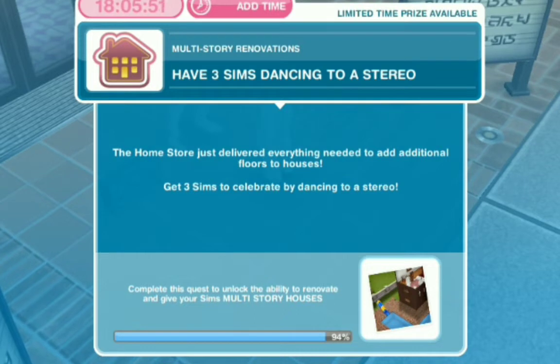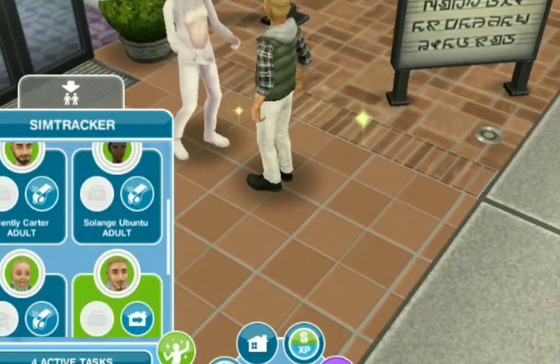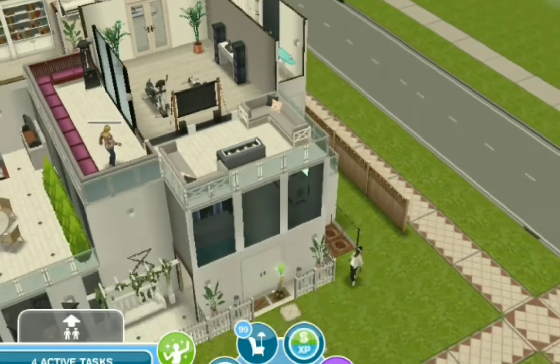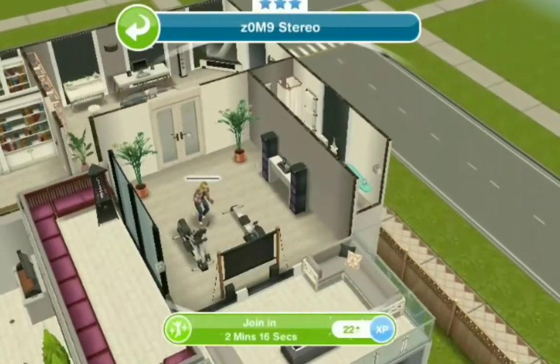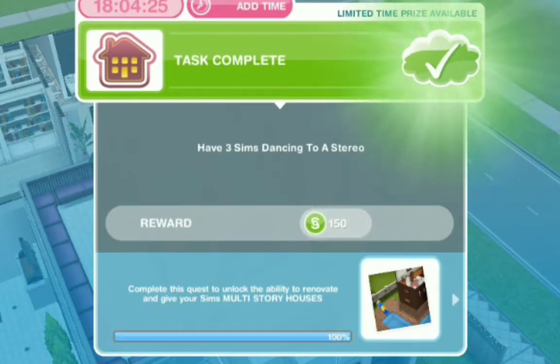Have three sims dance to a stereo — this is probably the last thing we're going to do. We're going to be dancing to the stereo, so let's go home. We've got a stereo here and we just dance anything we want. Go upstairs and book it — and our baby can book it too! We have completed our task, which means the quest has been completed within the time limit.